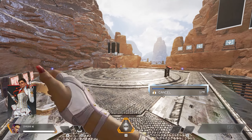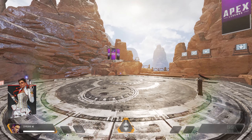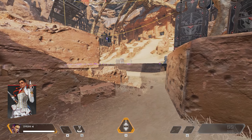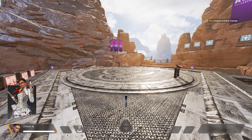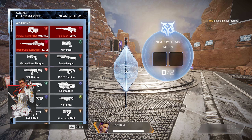Loba's tactical allows you to teleport to hard to reach places or escape trouble quickly by throwing your jump drive bracelet. With her passive Eye for Quality you can see nearby epic and legendary loot through walls. Her ultimate Black Market Boutique places a portable device that lets you teleport nearby loot to your inventory, with each friendly or enemy legend able to take up to 2 items.